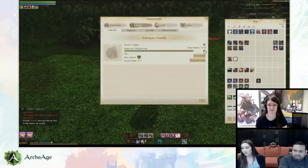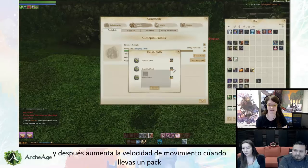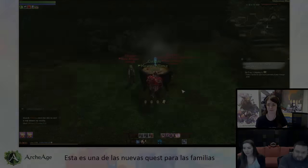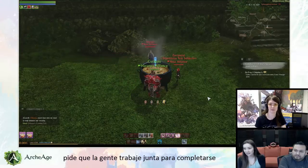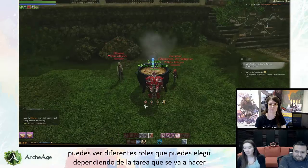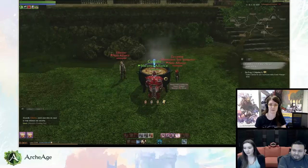You also get buffs for your family, so you want to upgrade it to take advantage of those. It starts out as vocational benefits, then adds movement speed while carrying a trade pack, and at the end you also get a fishing boat buff — the duration of forewind for fishing boats is extended and merchant spools are extended. This is one of the new quests that comes with families, which I kind of like because it asks people to work together to complete the tasks.